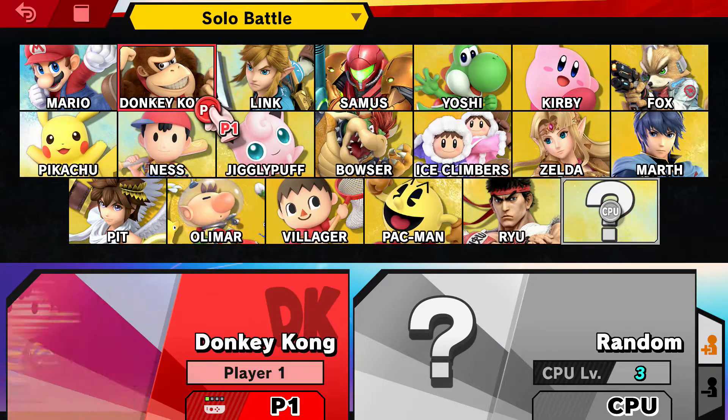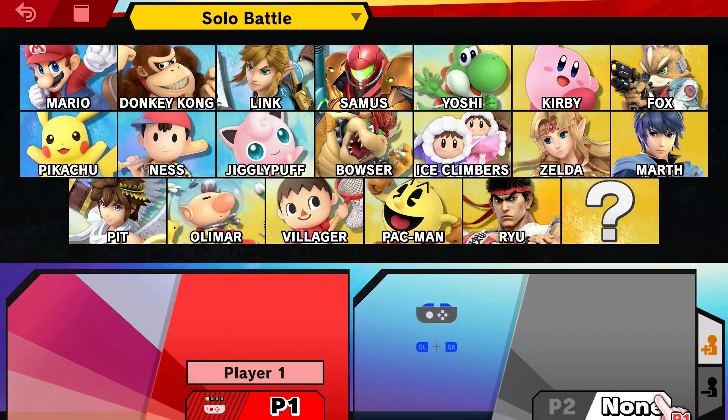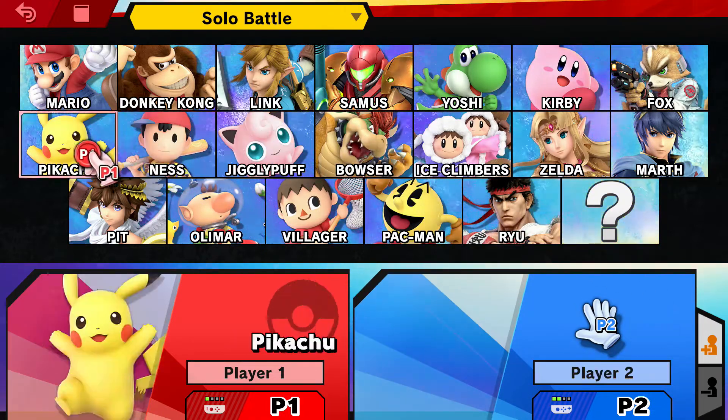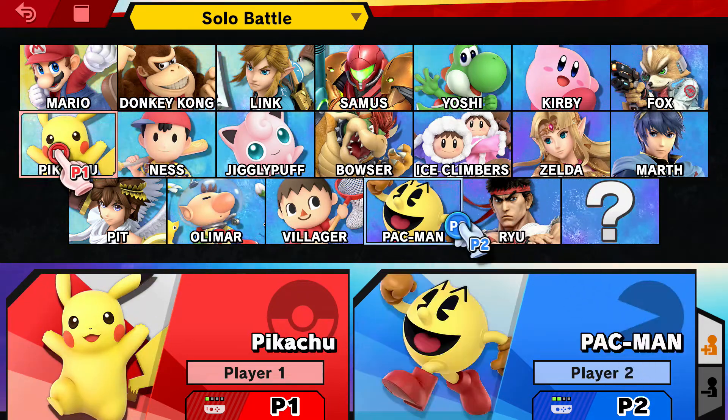Hit random for the map — it doesn't matter what map. Find your character and pick a character that you think you're going to be able to win with, maybe one you're familiar with. Make sure that the other person, the extra controller that you have with you, is in your hand. Pick a character for them — it doesn't matter which character whatsoever.